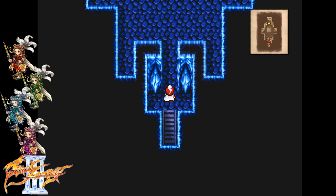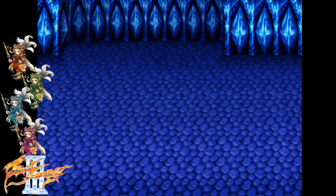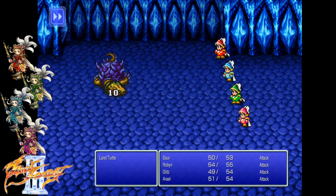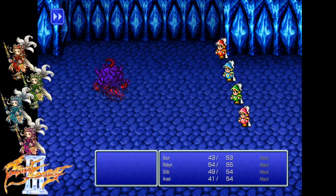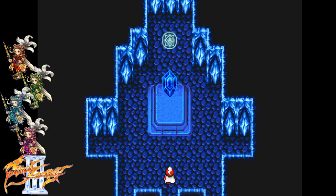Wind crystal. A malicious force attacks the party — the first boss of the game, a Land Turtle. It always helps to level up. Only me and Glitz got our job level up to 8. How odd.